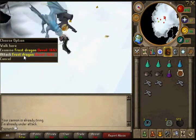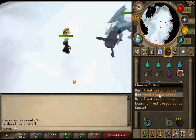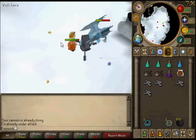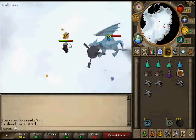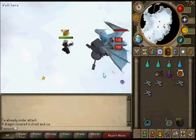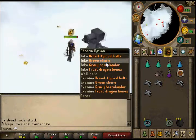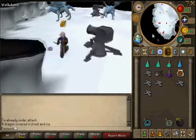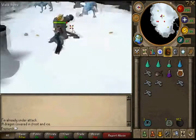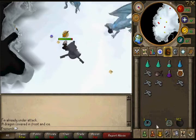When you have 18 bones, summon your tortoise and use the bones on it to store them. Don't get too close to the dragons — eat food when necessary. You can make 1.6 mil per hour. I'll show you what I got at the end of the trip. I usually get around 42 bones. I pick up all charms except gold charms.